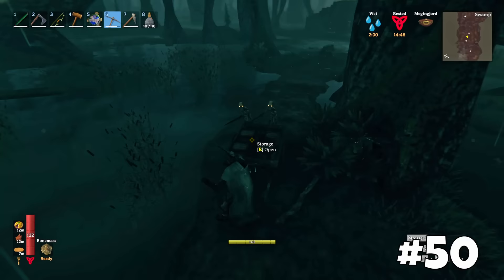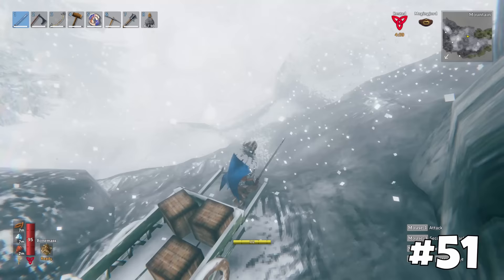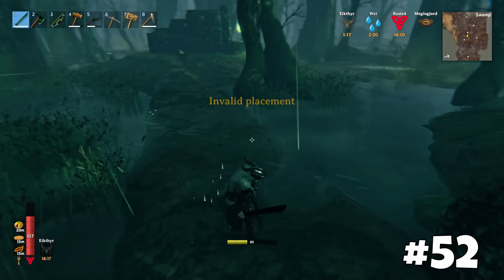It's much easier to use a cart to transport resources from deposits to your base or ship. A fully-packed cart may be slow, but it's better than making 30 round trips. Using a cart in the mountains is also a great way to quickly descend while carrying silver or dragon eggs. To speed up transporting via cart, especially in swamps, use a hoe to create paths.